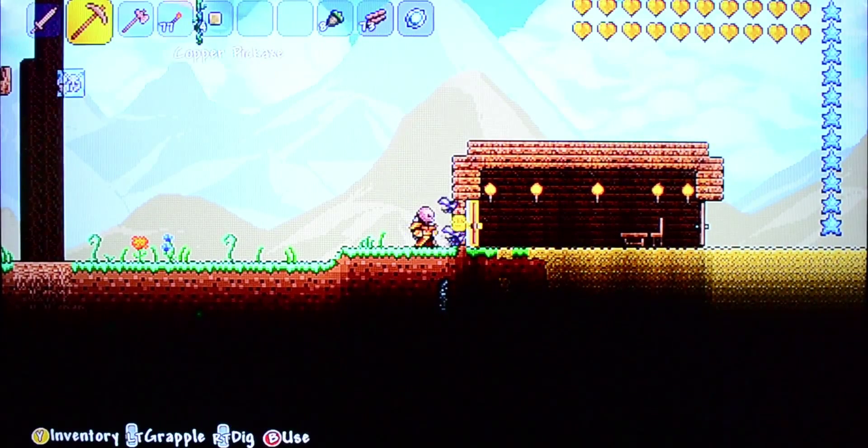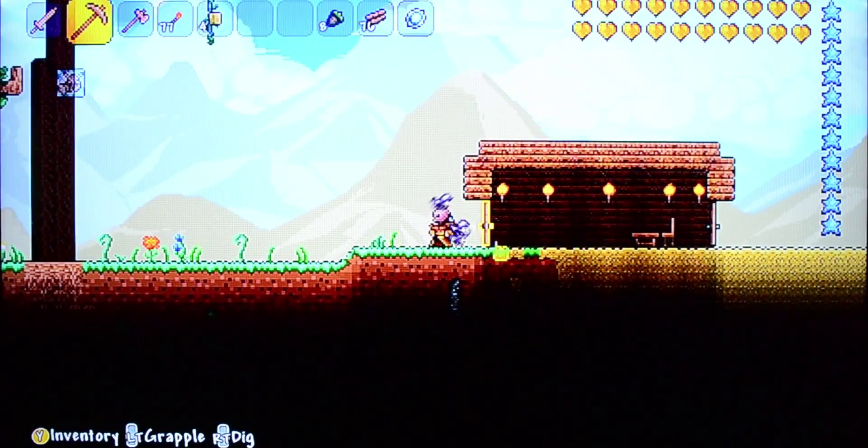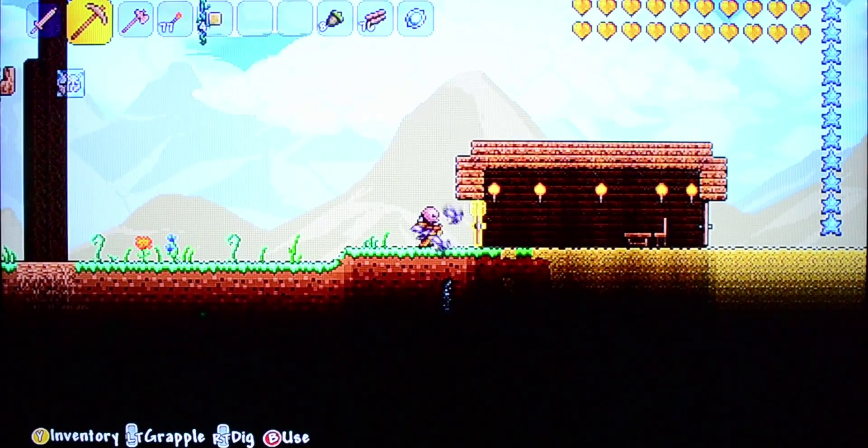Once you place a block, you've got to use a pickaxe to cut it back out. You want to go three high because that's as high as the door is — so one, two, three — and there's your door opening.